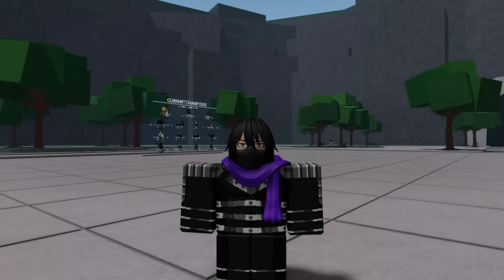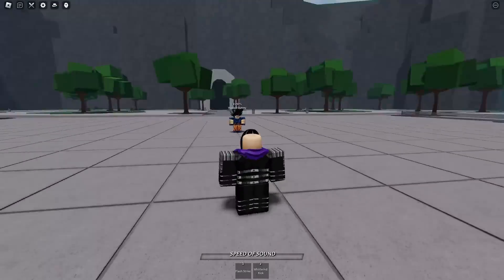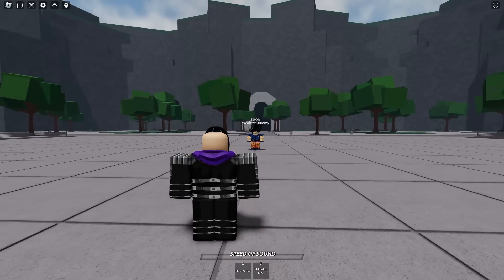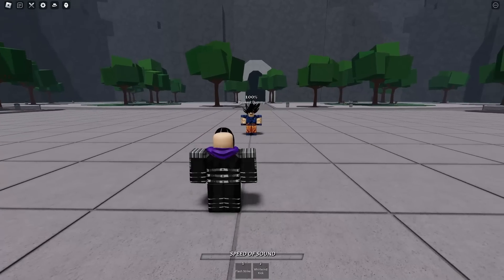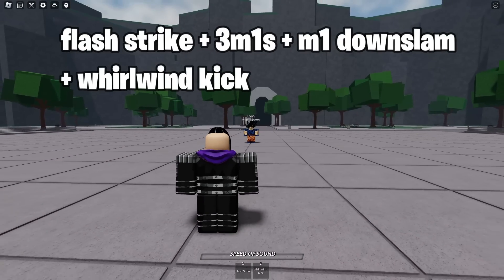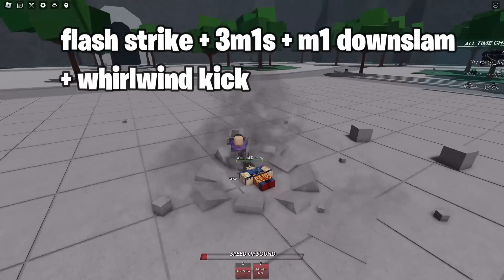Next we have Sonic — and make sure to go watch my Sonic video that I did like three days ago. He only has two moves, but I'll show the basic combos. For Sonic, it's pretty simple: if you use Flash Strike, you go to him and you have an opening to hit from behind, then you downslam and finish it off with Roll and Kick. Hit him from behind, 1, 2, 3, downslam, Roll and Kick. Easy, simple combo.